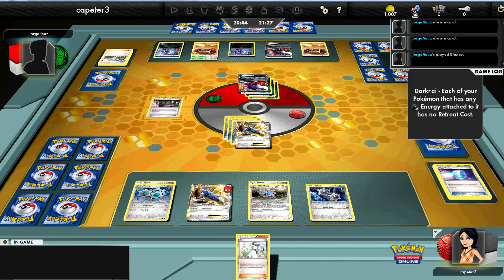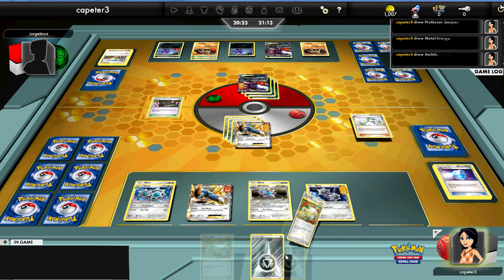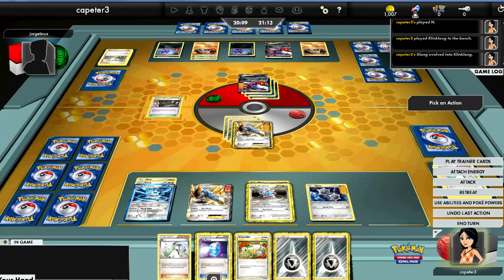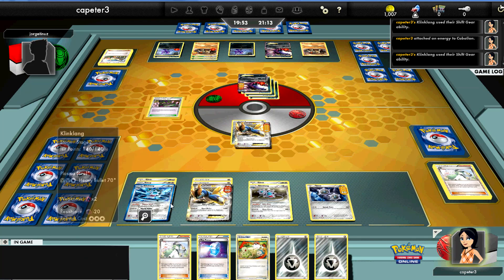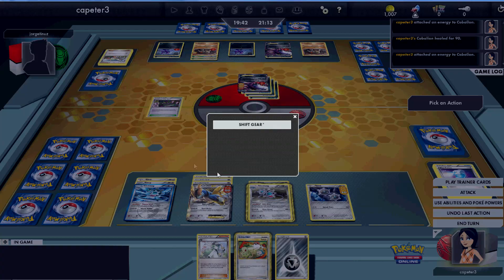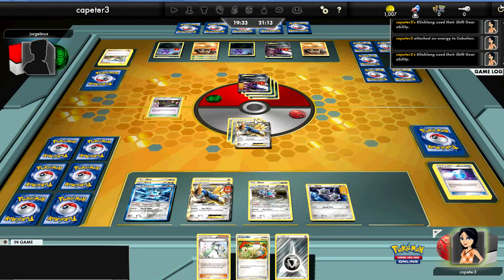He Bianca's for three and does another 90 and 30, deciding to hit the Klink. I N him down from six to five — only one more card for me — so I might as well save the Juniper for later. Now I have the other Klinklang out too. He's going to have to deal with that. I get the Max Potion — perfect. I need to decide which one to heal. I don't want to waste the Switch if I don't have to, so I'll get the damage off the main one, attach, and move the energy all back up. Now this is a game.